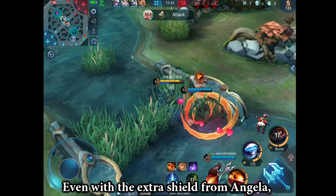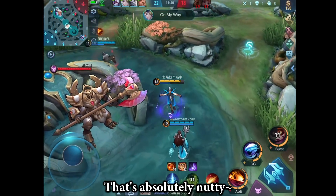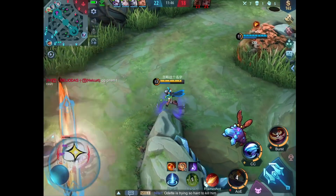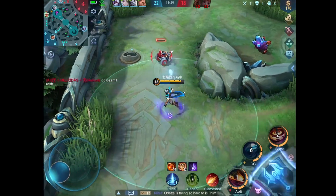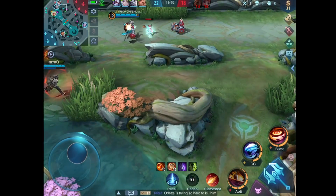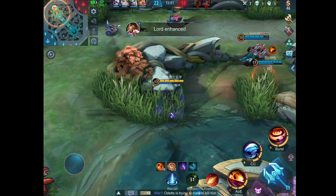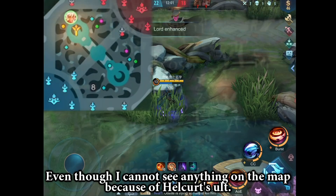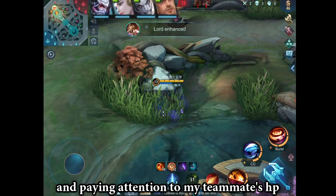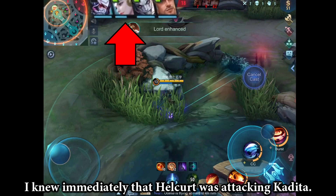Even with the extra shield from Angela, Bale was still able to one-shot Paquito. That's absolutely nutty. Even though I can't see anything on the map because of Helcurt's ult, I was still looking at the top of the screen and paying attention to my teammates' HP. Once I saw that Kadita's HP was going down, I knew immediately that Helcurt was attacking Kadita.